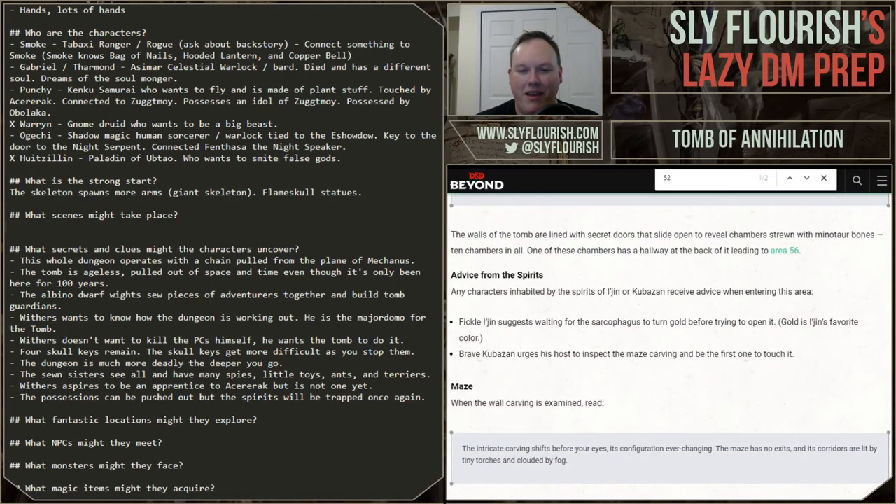Room 55 is Unk's tomb. I have one character in my Wednesday game — my wife's character — who is a huge fan of Unk and wants to become his avatar, so she'll be very interested in bringing Unk back.